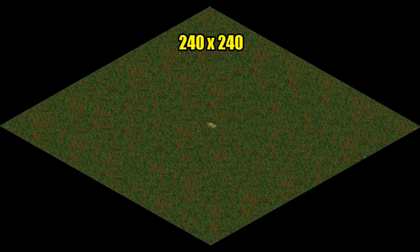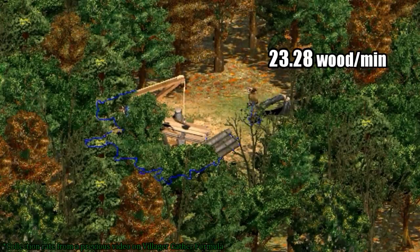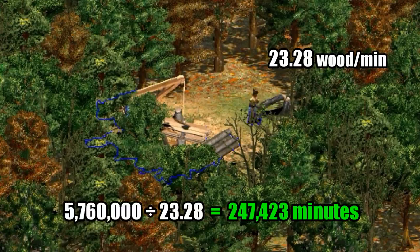So first of all, if this is a giant map, it's 240 tiles along each edge, giving us 57,600 trees. That's almost 6 million wood for him to collect. Dark Age lumberjacks collect a little over 23 wood per minute, which gives around 247,000 minutes to collect just the wood, assuming he can teleport to new trees.